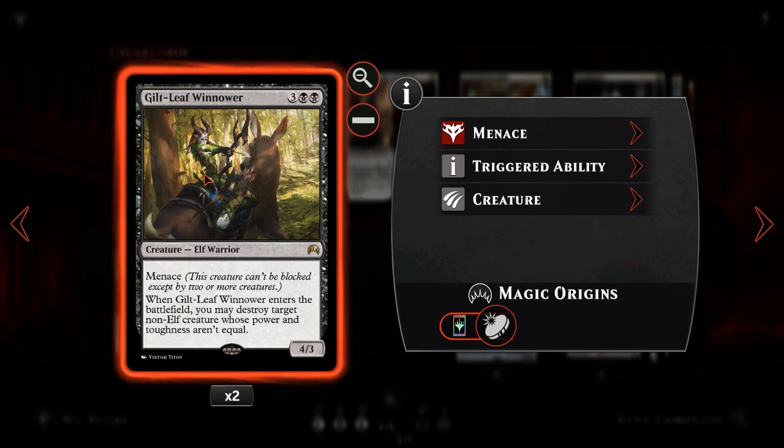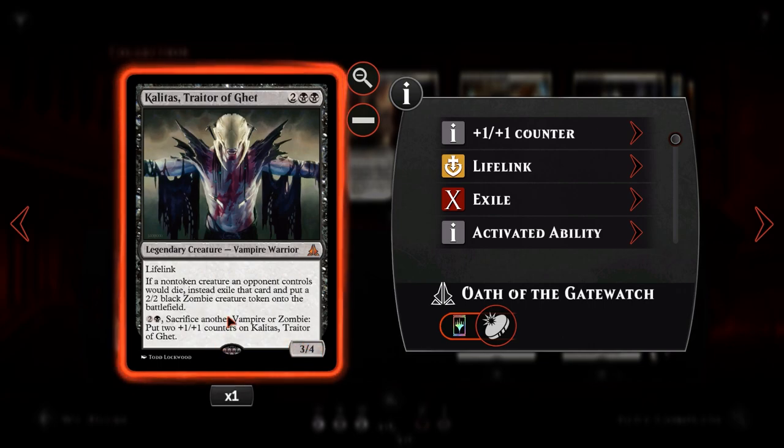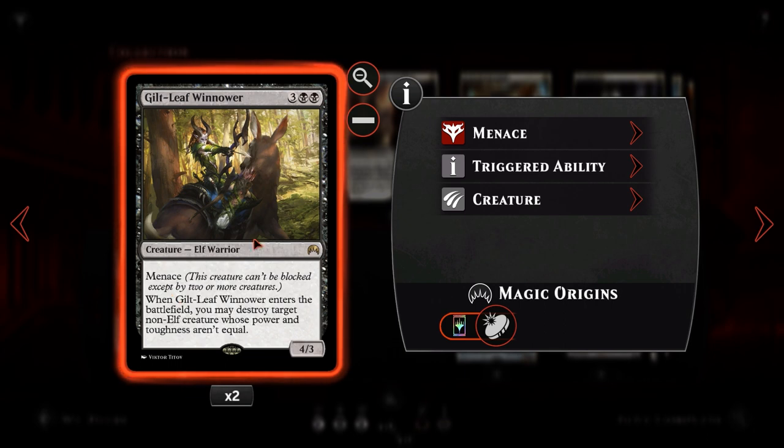We then have Guiltleaf Winnower — and you may notice a nice theme going on in this deck: most things remove something while adding stuff to our board. For 3 and 2 black, we get a 4/3 with Menace, meaning it can't be blocked except by 2 or more creatures — a great attacker and potential 2-for-1. When it enters the battlefield, we may destroy target non-elf creature whose power and toughness are not equal, which hits things like Kalitas. A 4/3 Menace for 5 mana that also destroys a creature is pretty solid.